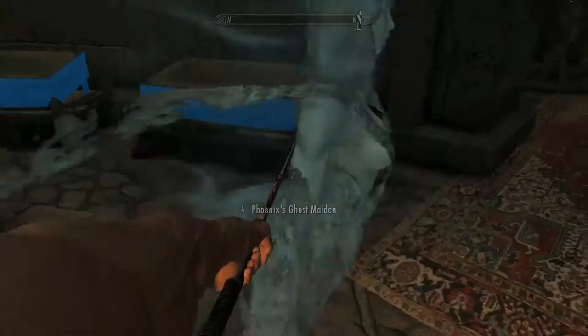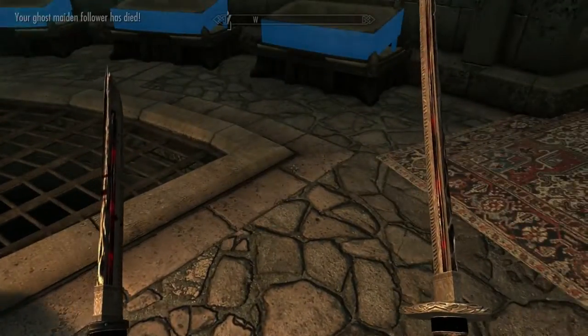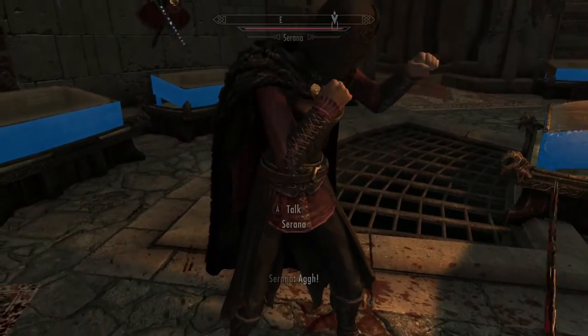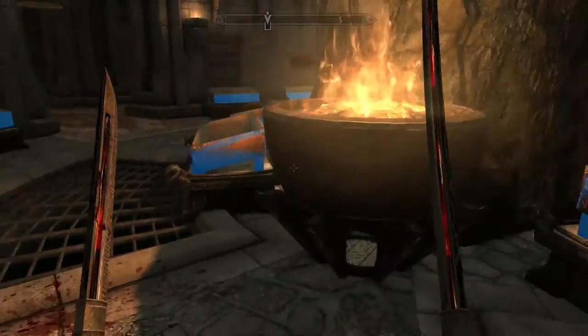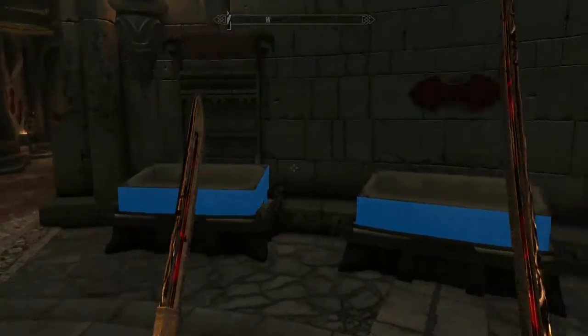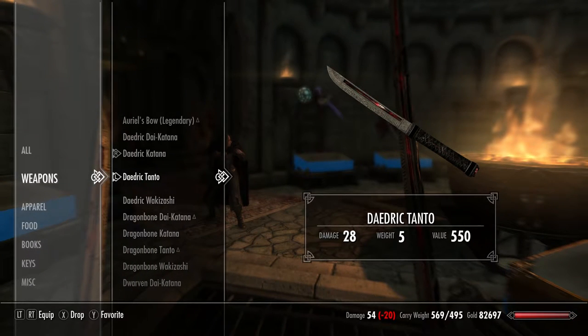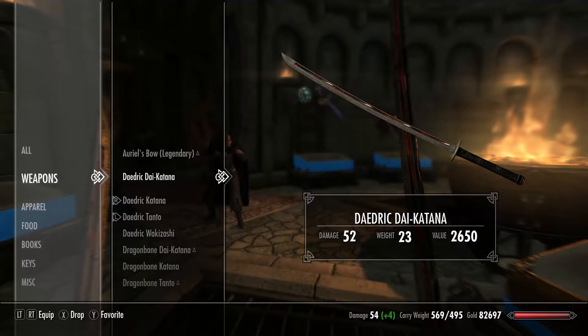Wow, that does a lot of damage. I just triple shotted her with the Tanto. That's pretty good. The katana does a decent bit of damage, and none of these have been enchanted nor have they been upgraded. So they do a decent bit of damage right off the top. Now granted, these are the Daedric variants, so they're gonna do a decent bit of damage right off the top.